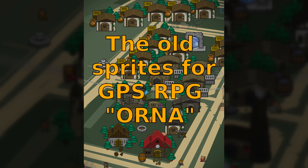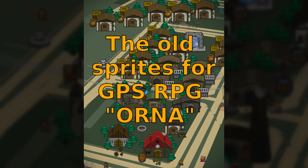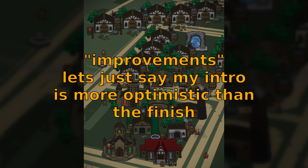I'm going to try and keep this video as concise as possible. The 3.1 Orna update is quite a substantial update. The first thing we need to talk about is a whole new range of sprites for every building in the game, and general improvements to the UI overall.